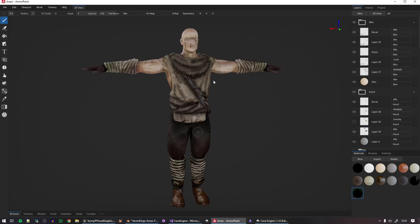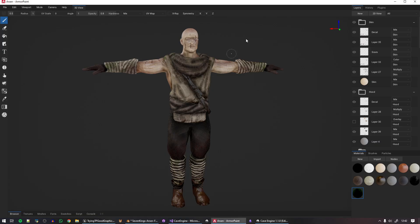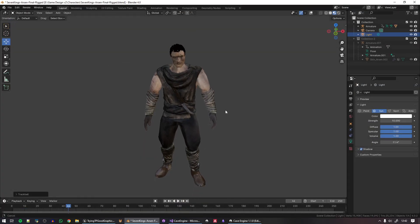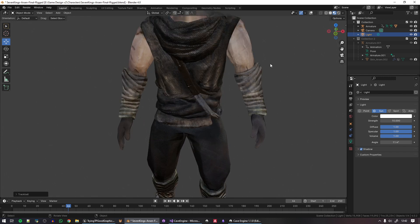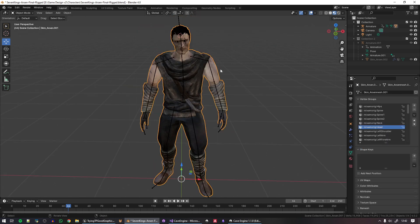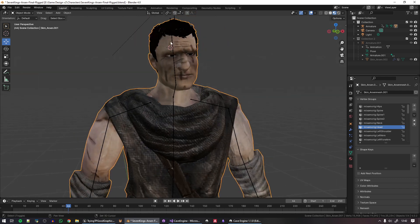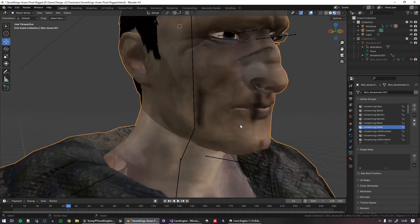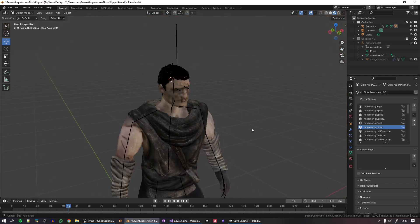I finished the sculpt and texturing, then imported into Blender to export to Mixamo for animation. The model doesn't look very good in Blender, but that's because I didn't bother to create shaders there — I'm using Cave for that. I just put something together for cleanup, added the hair, eyes, eyebrows, and teeth from the Fuse assets.